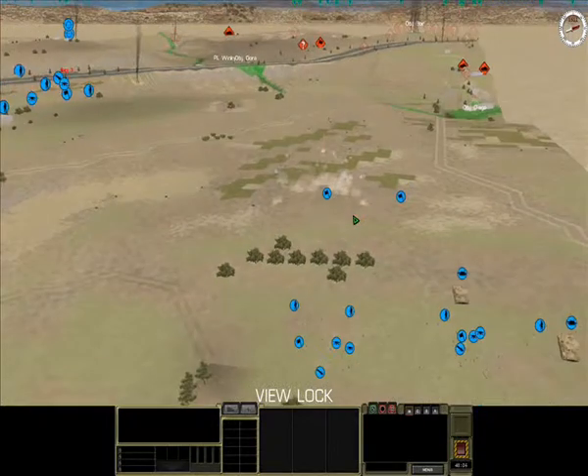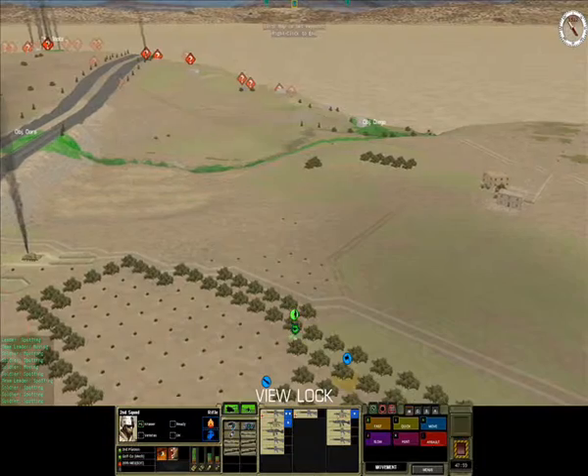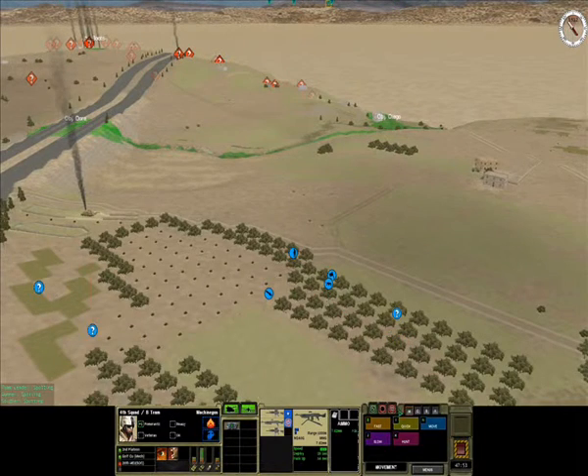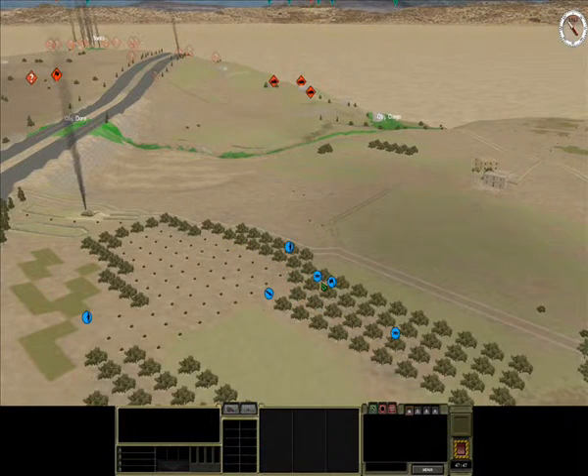This is a hell of a bombardment. Somehow my company commander survives all that — I'm not complaining about it. What I'd like to see is that when, I don't know if it happens already, but in the game when the tech AI comes under a lot of fire, it sort of automatically retreats from direct fire.